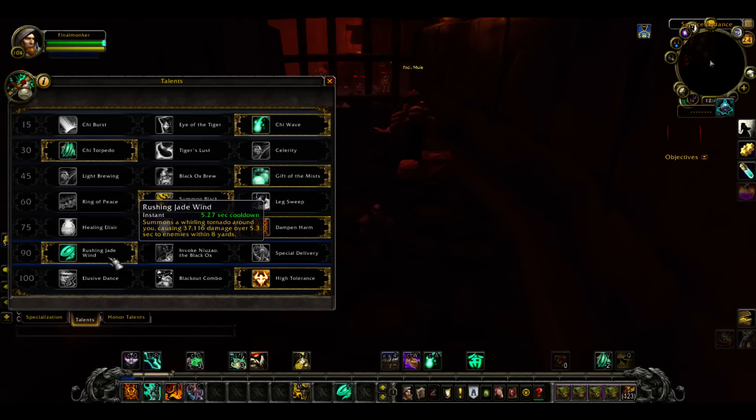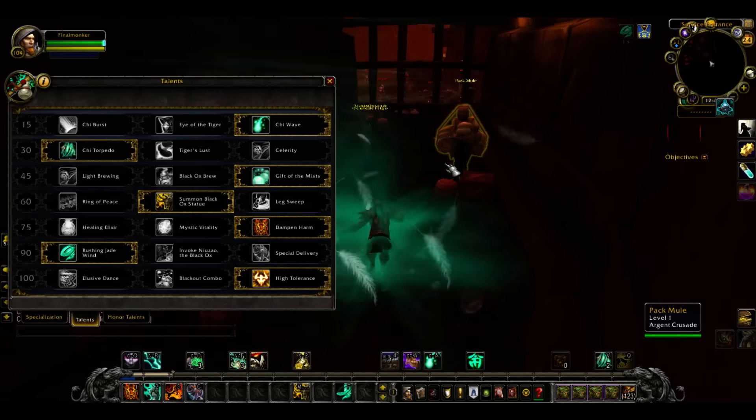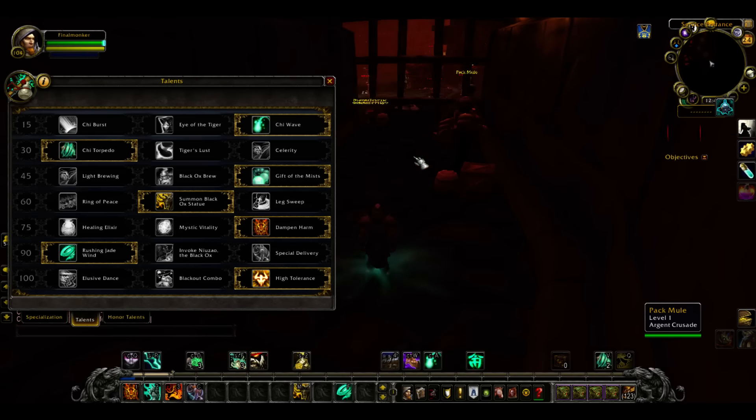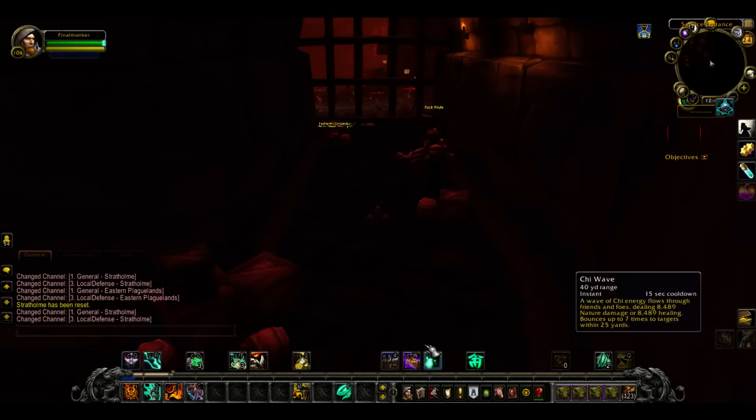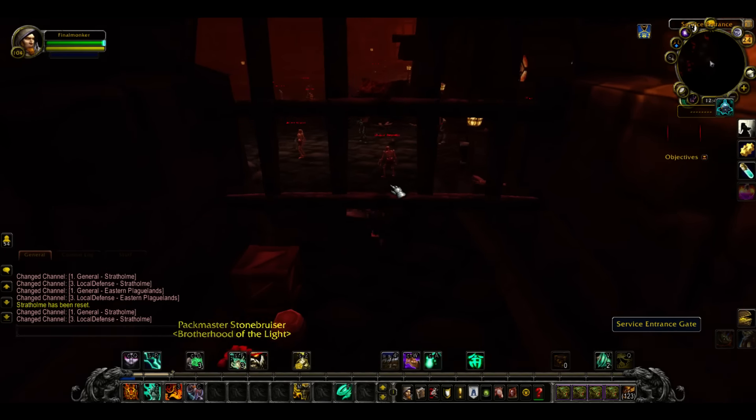Then you got Rushing Wind. You don't need this, but I use it just because it's simple — it's like having the little Chi Kick or Chi Spin or whatever — so it's nice for when you're finally killing all the monsters.